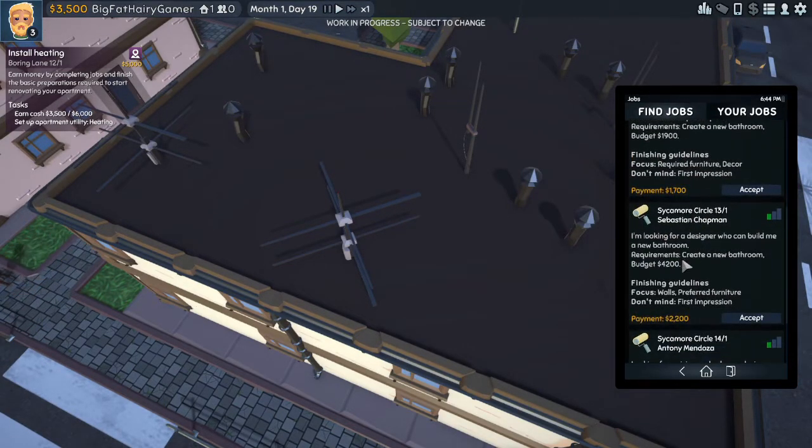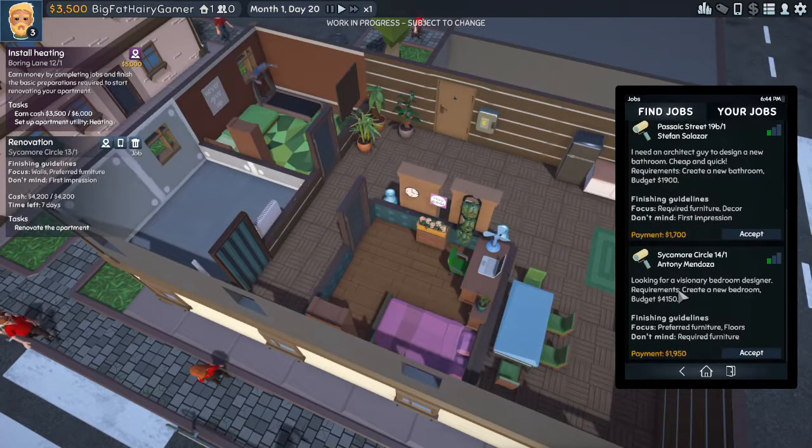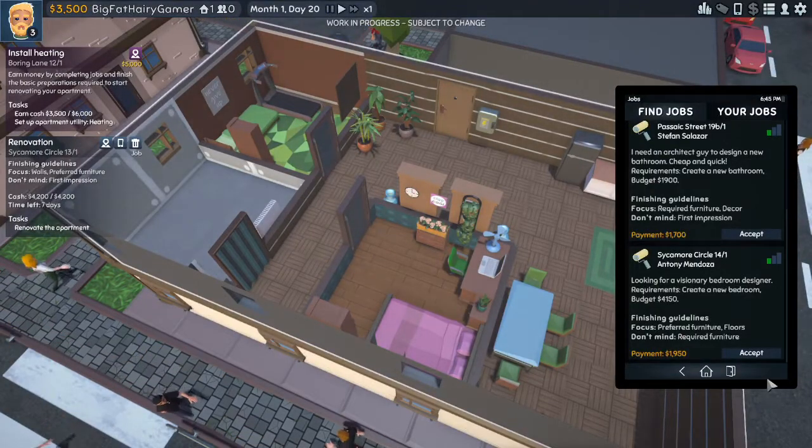Okay, how about Sebastian Chapman's Sycamore Circle 13 apartment one. He's looking for a designer who can build him a new bathroom. Budget is $4,200. Finishing guidelines: focus on walls, preferred furniture, don't mind first impressions.